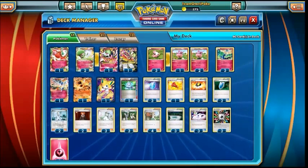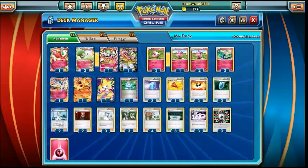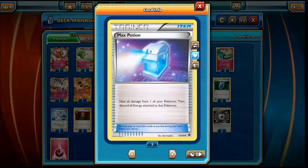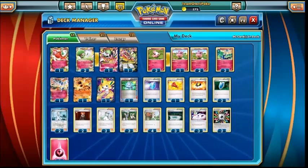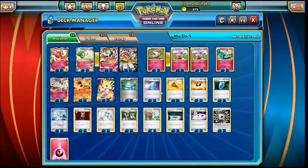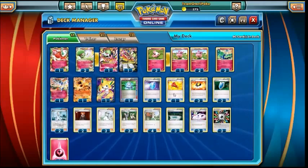A lot of people play Dowsing Machine instead of Computer Search, and I completely understand that — it could probably mean lowering my Spirit Link count by one or my Max Potion count by one. But I feel Computer Search, searching for that extra puzzle piece, is a better play in this deck because we have a Mega Evolution. Three Max Potions are pretty much just for sustaining yourself — if you've got something you're just walling with like a Mega Gardevoir or a Xerneas taking hits, you can move the energy off with Aromatisse, Max Potion the Pokemon, and it's as good as new, ready to take a few more hits or deal damage again. It's a really good card in any energy manipulation deck.